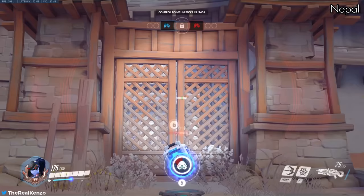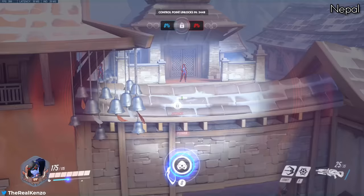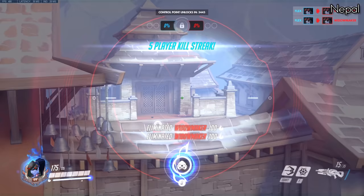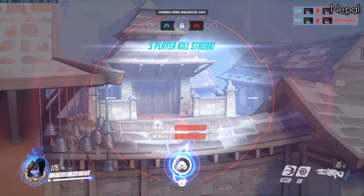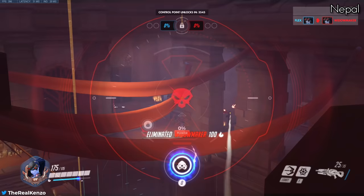Next up is Nepal. If you know the enemies are on high ground above the point, you can grapple and land on top of the satellites where you can stand and get a free view of the entire high ground. On the second point of Nepal, if you aim your grapple in the corner of these pillars, you can latch yourself onto the wall and get a free view of the entire point. This works on both sides of the map.